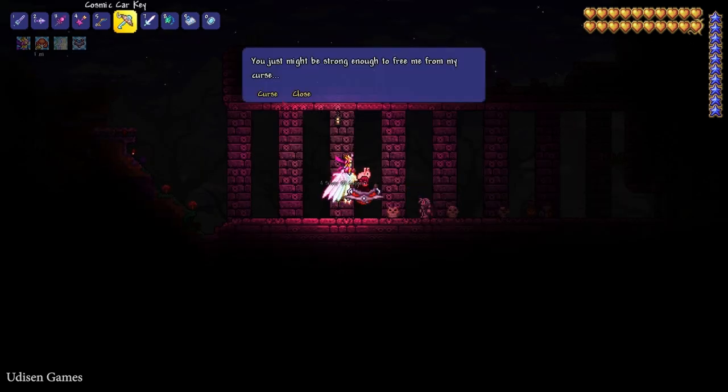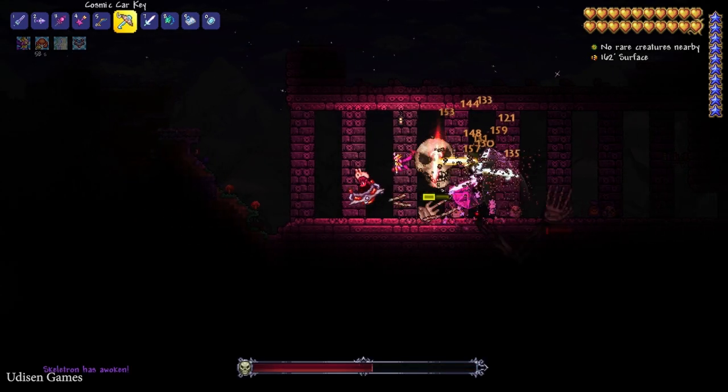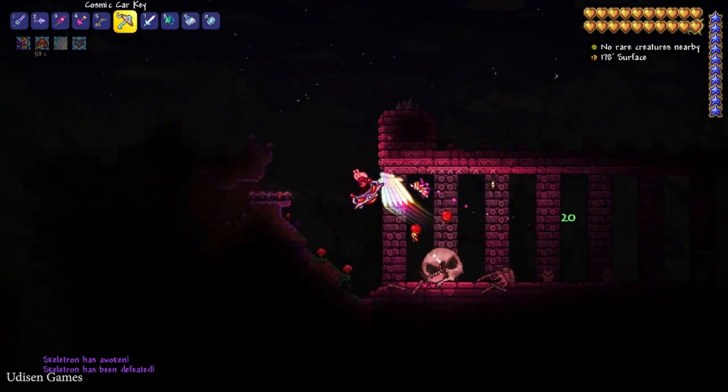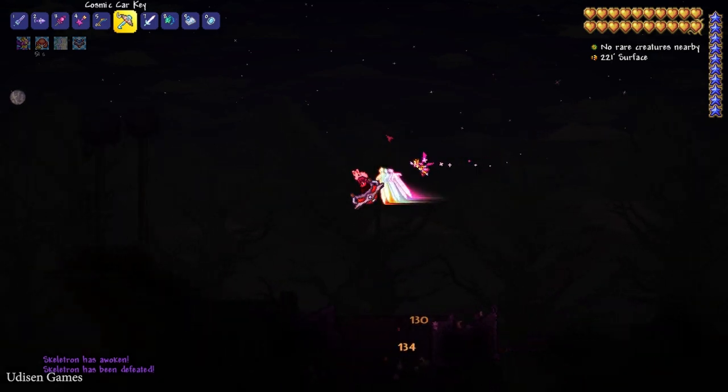Press right mouse button on this guy. Press Curse. After that kill this Skeletron and leave this place for some time. Simply wait.